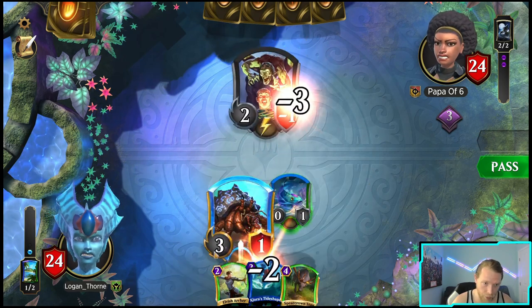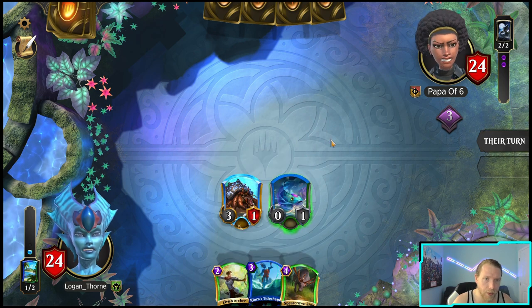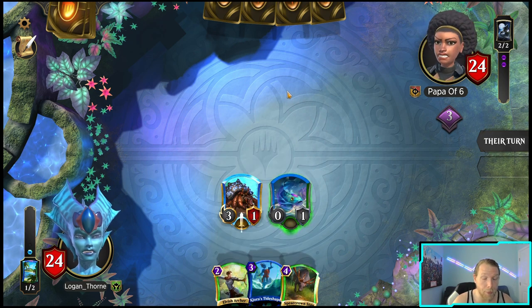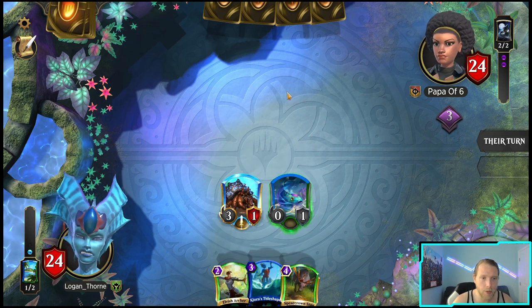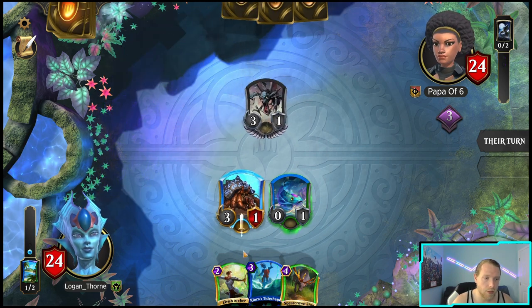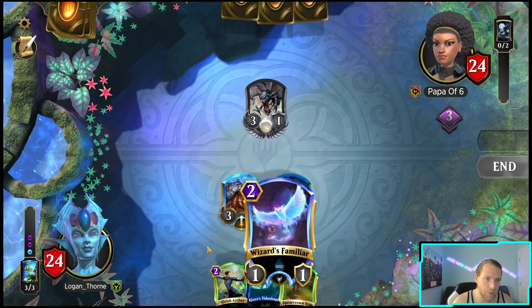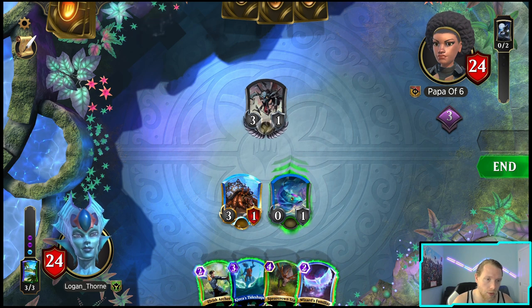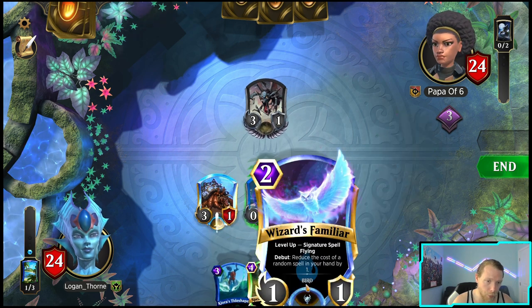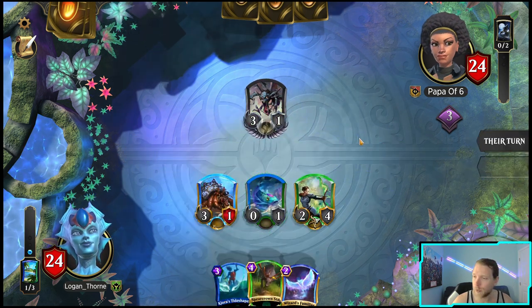Still a one-for-one, I still have a creature. I was really hoping to top-deck Familiar and get a free walk. I'd rather play this because it will die to Cut Down, and that's not as good for me.